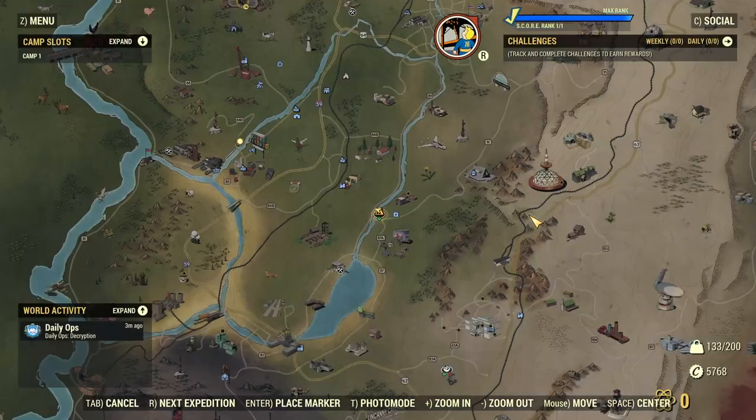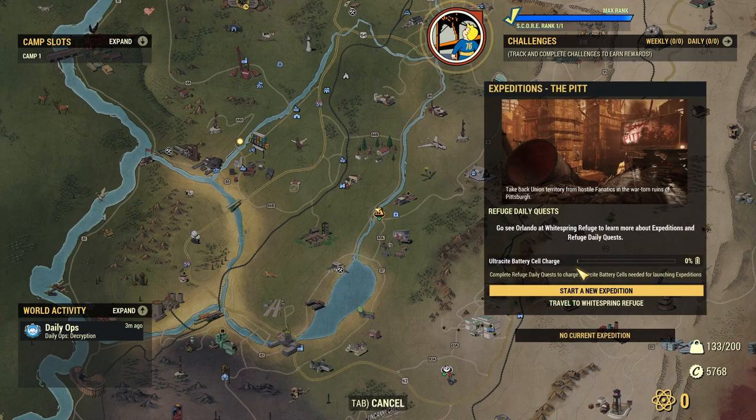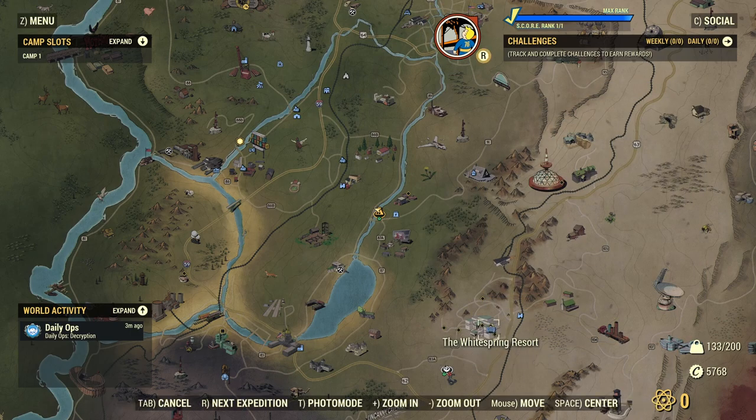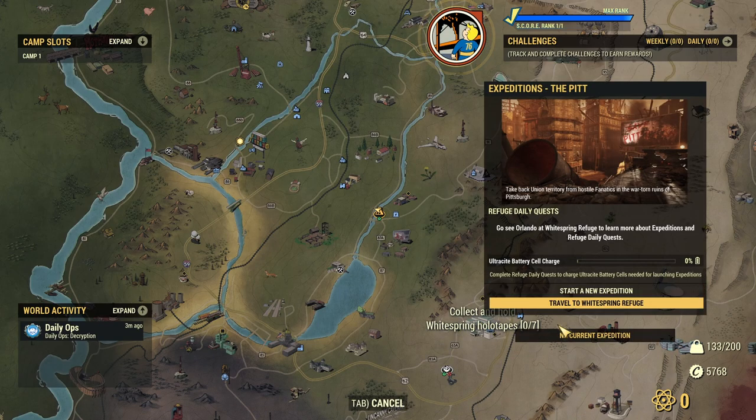There they are — two different options that you can choose either one whenever you like. It doesn't particularly matter which one you do. We also have the Travel to the Whitespring option, which will take us directly to the Whitespring and inside the Refuge. You can still travel there the old-fashioned way if you'd like, but this will take us directly inside. There's also one of these for the Rusty Pick as well, which is quite cool.